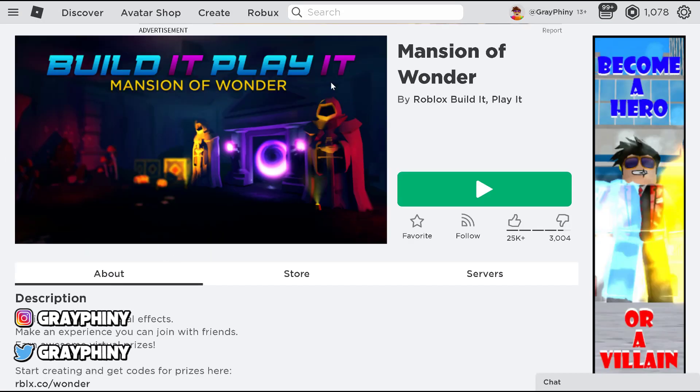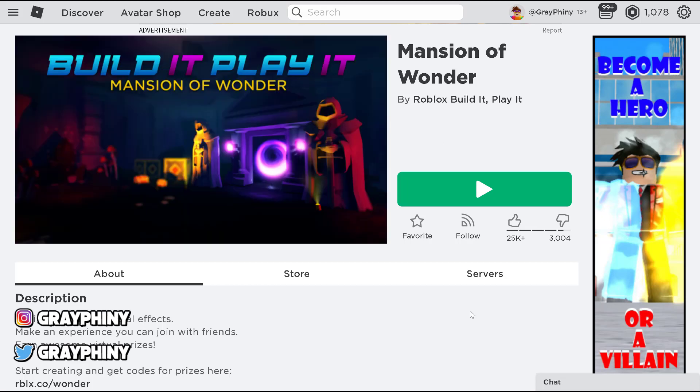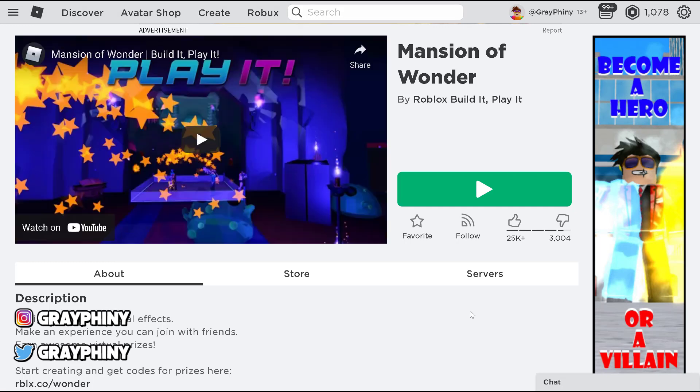The first thing we need to do is go to this game called Mansion of Wonder. There are five new Roblox promo codes we can redeem in this game for real virtual items you can actually put on your character and wear, which is really cool. All of these codes are free and very easy to get, so let's jump right into this game and then check them out in our Roblox inventory.